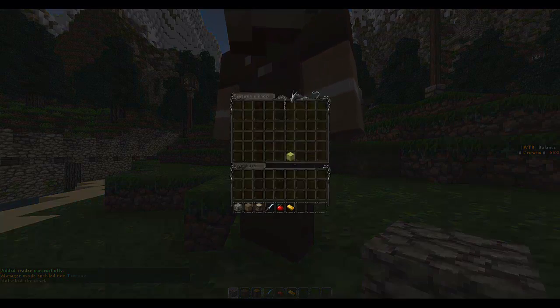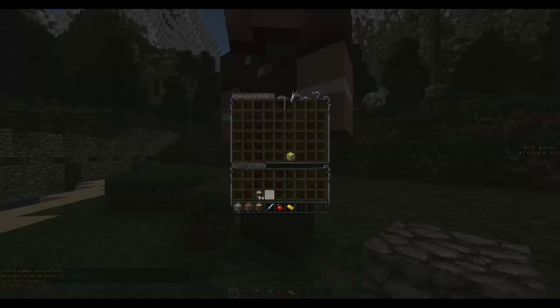Now let's unlock some stock — this will enable us to place blocks in it. Let's just take one of each, put one of each in because it's a lot easier. Like so, and lock the stock. Now that's saved.